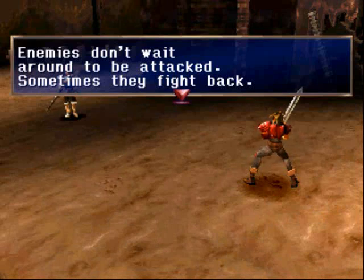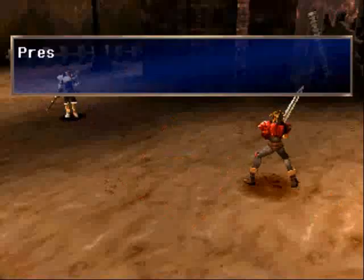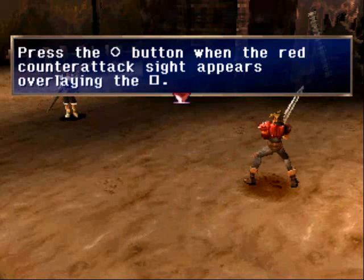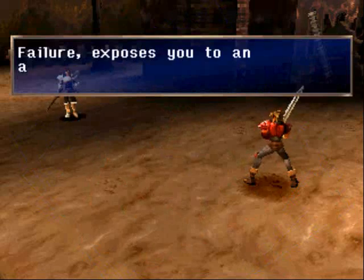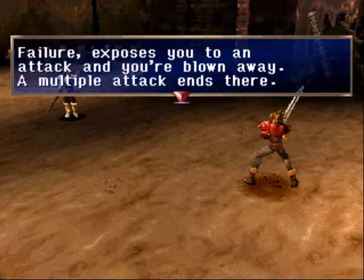Enemies don't just stand around while you beat the hell out of them all the time. Hints of a counterattack are what he just did there. You'll see that little flash animation — the thing will turn from blue to red, and you need to hit the circle button instead of X to keep the attack going properly. If you do it perfectly, you'll break through the counterattack; if not, you'll be blown away and your attack ends.